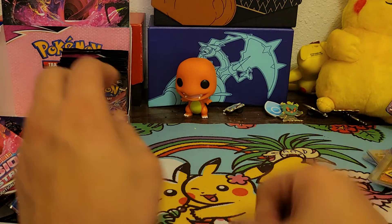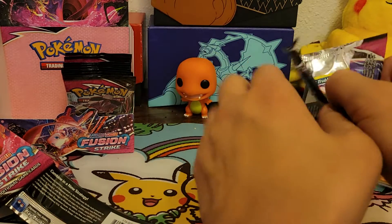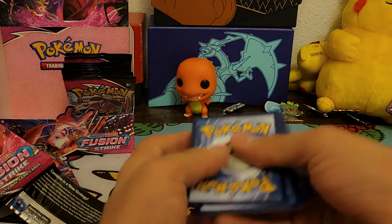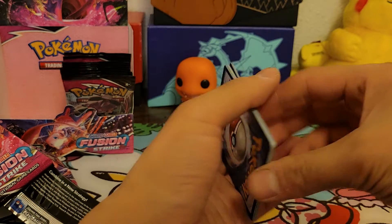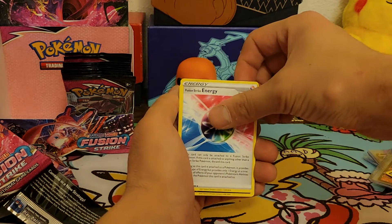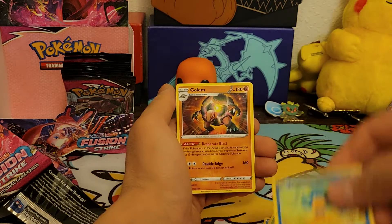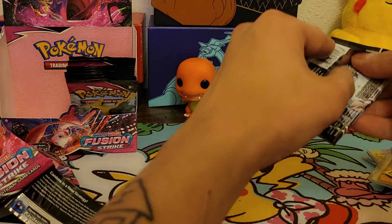There probably aren't too many holos in the set but it's hard to pull all of them in one booster box — you probably need a couple of boxes to get all the holos. Fire energy, Scorching Sands, Bug Catcher, Fusion Strike Energy, Trubbish, Togedemaru, Pancham, Snorlax, Snorunt, Panpour, and the Golem non-holo rare. So it comes in a regular rare form and not a holo form.